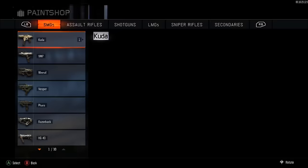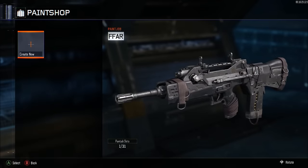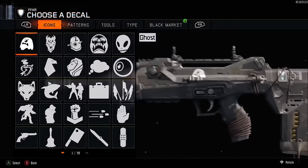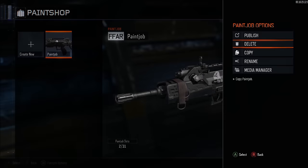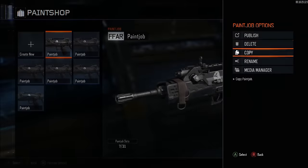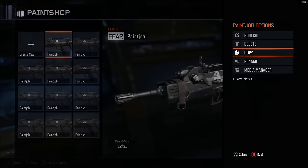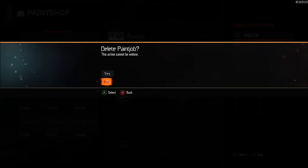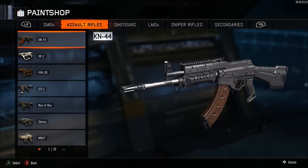Once you have both controllers signed in — the first one as the dummy account and the second as the account getting Diamond Camo — with the second controller you're going to push Start, go down to Paint Job, and make 17 paint jobs or just copy the same paint job for the weapon you want Diamond Camo for. I did it for the FAMAS — just fill all 17 slots.